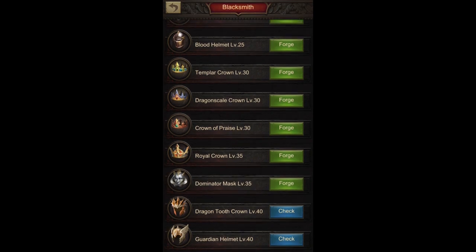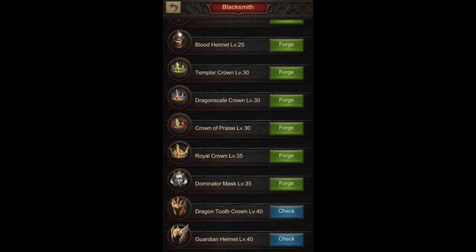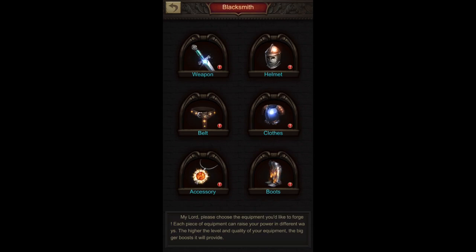It really depends how much material you're saving up so that you can have multiple gears for different purposes. That's something to keep in mind when planning your material gathering and putting them on the workshop for production. At level 40, the helmet will be the Dragon Tooth Crown for infantry players — again, because of two times infantry HP. And then the Guardian Helmet for cavalry players because of the two times cavalry HP, with additional army size limit and recruitment speed bonuses.